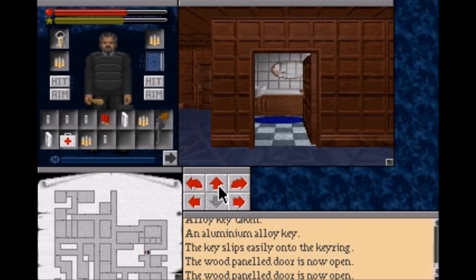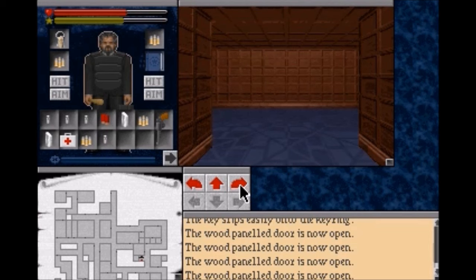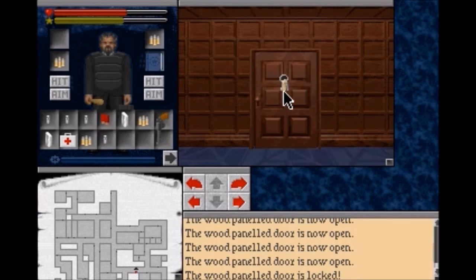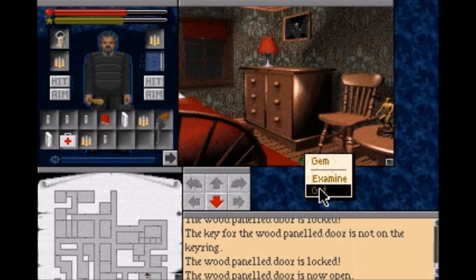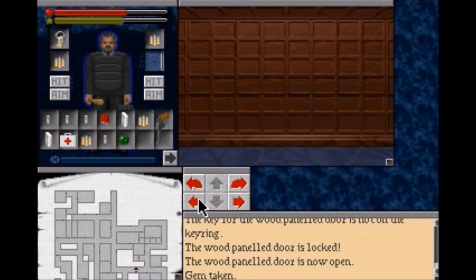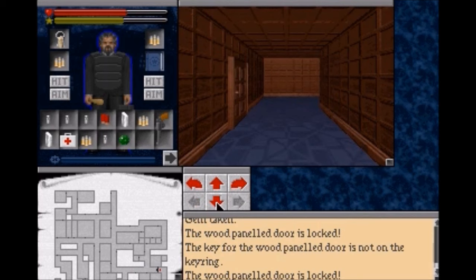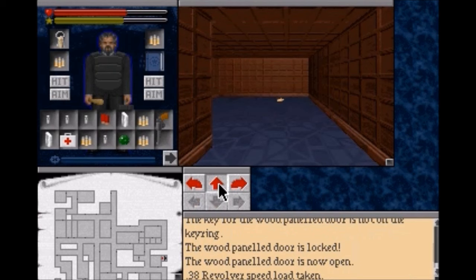Another bathroom. An empty closet. But we're now back along the hallway that we had to move backwards down. We don't have the right key - nope, we don't have the right key. But now we can grab this gem. Actually, were there things in here we want to grab? Some ammo - we'll have to come back for that later.